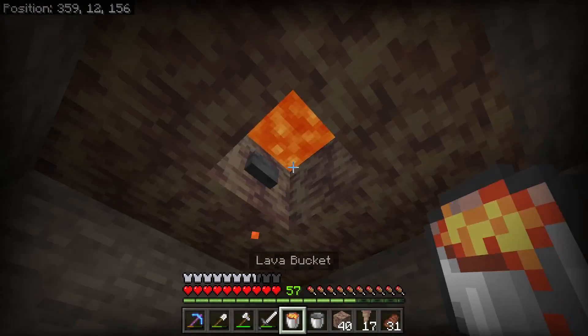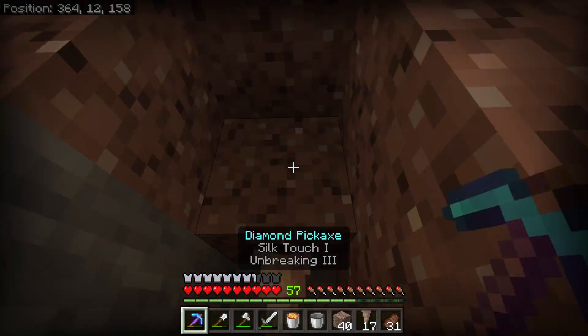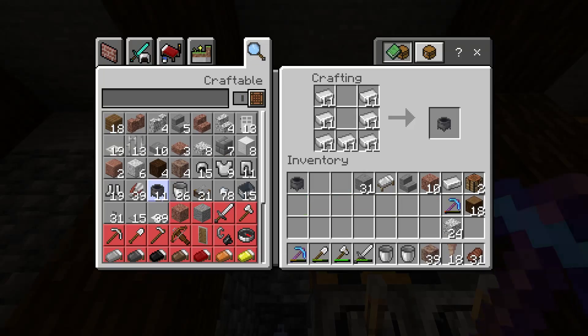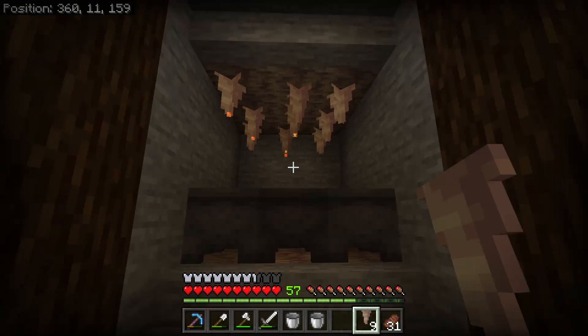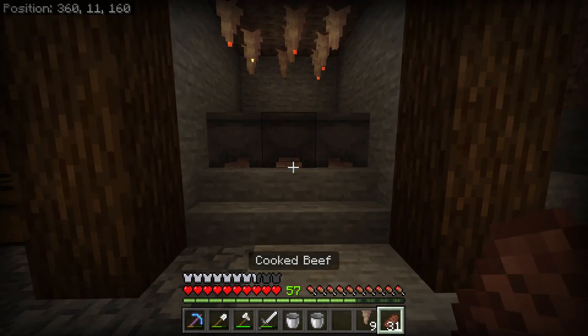I can then keep placing lava buckets in each spot until the 3x3 area is filled. I can then destroy the button, place in the last dripstone block, and add the dripstone to the bottom with the cauldrons underneath. We can see drops of lava forming, which is a good sign — and I love the sound that this makes too.